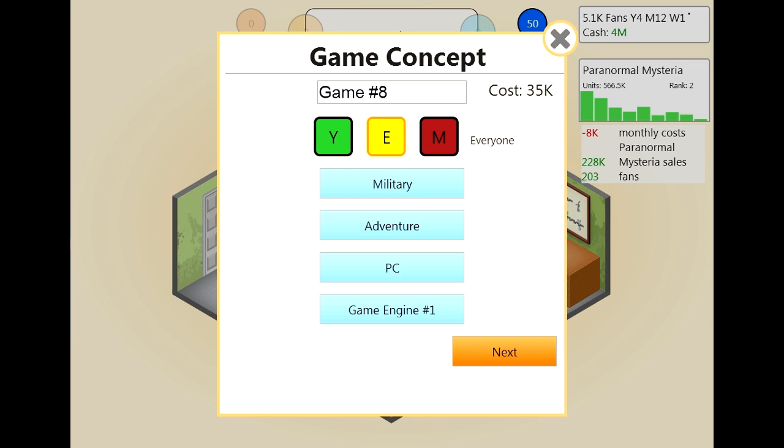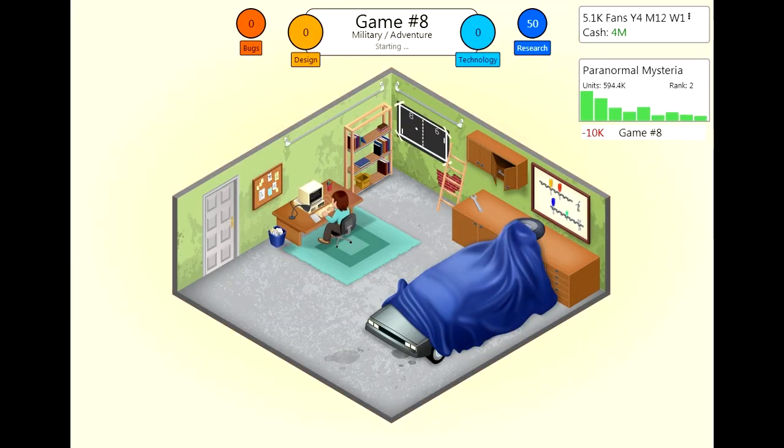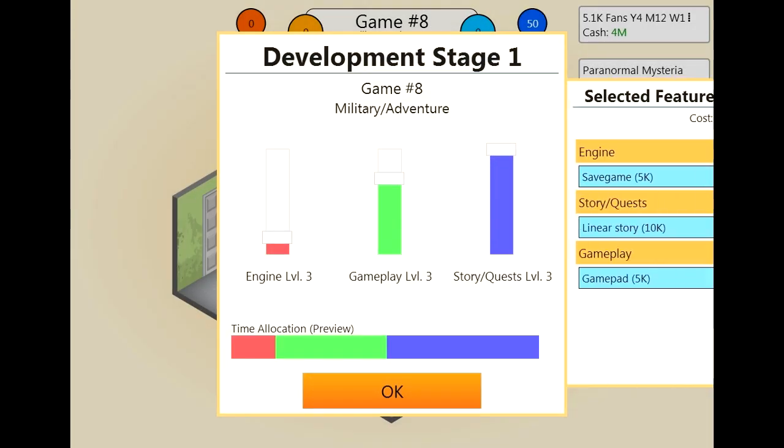We'll use game engine one as well because that's a cheaper engine to develop the game with. We are going to find out if we can get some multipliers on our bogus games. We're going to do this with text-based graphics because we are just trying to save as much money as we can while the income comes in. With 4 million we have quite some time to develop bogus games and just level up.